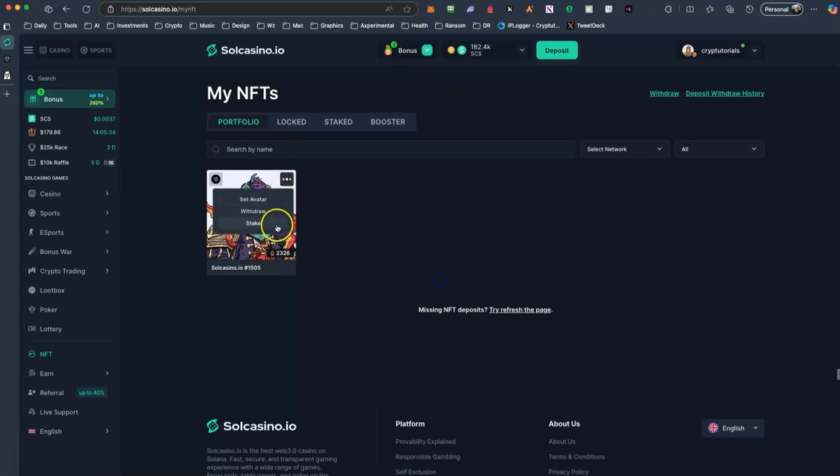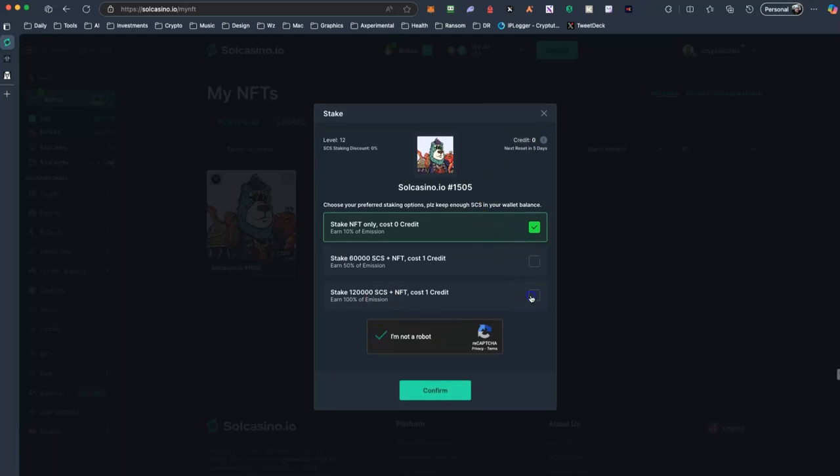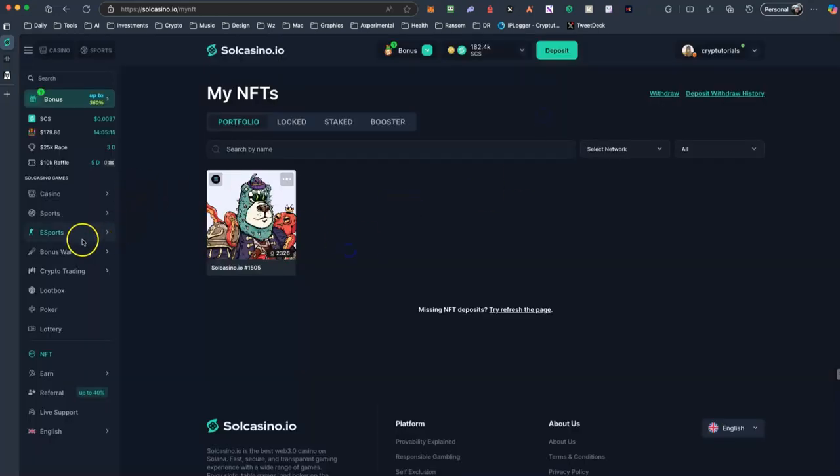If I want to go again and stake my NFTs, you can see that I don't have credits. It says stake 120,000 CCS plus the NFT and the cost is one credit. Because I don't have credits, I need to gamble more. Let's go and gamble.